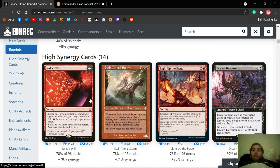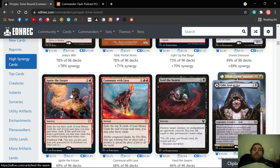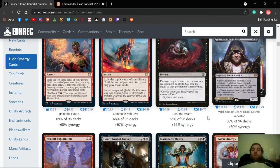Jeska's Will is obviously amazing but a lot of money for most people. Tergrid isn't too bad though I'm not a huge fan. Dream Devour is a card a lot of people have forgotten about — giving your stuff Foretell. Foretell exiles the cards and you get to cast them later, and it reduces your Foretell cost by two, which is amazingly good. That's a really good card for this deck.